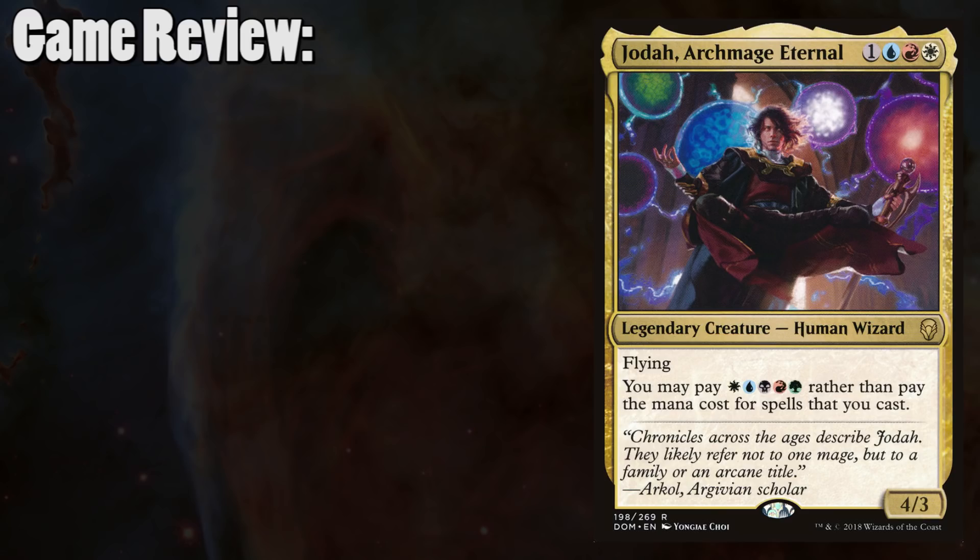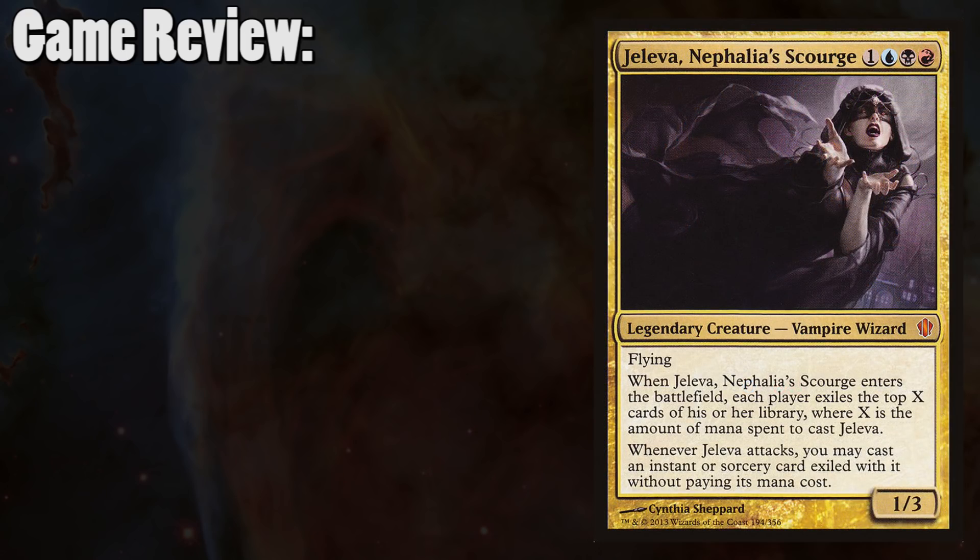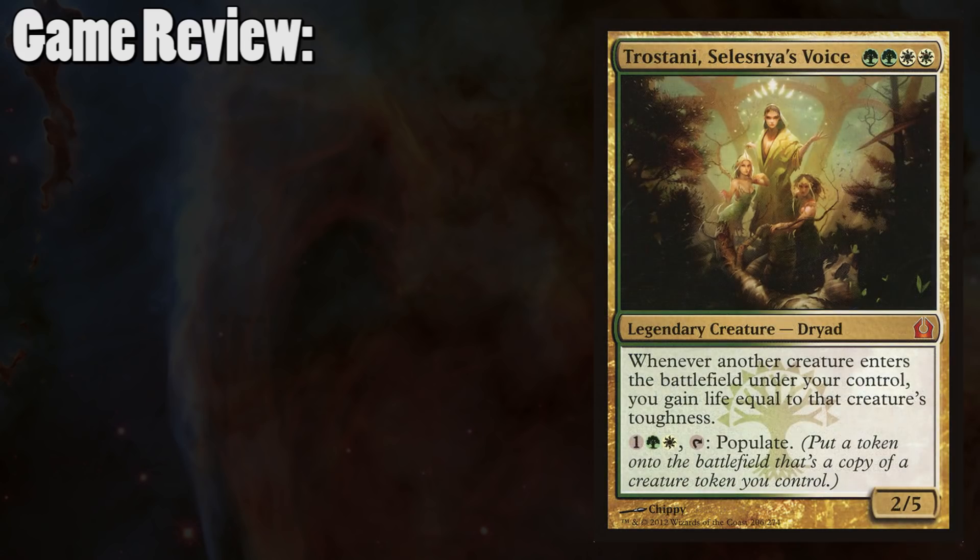Bree then got her turn as public enemy number one when she had a million Blightsteel Colossuses out and everyone was trying to find ways to deal with it. On Trevor's turn where he cast the Gruul Ragebeast, instead of fighting the Darksteel Colossus, it probably would have been better to have it fight Jaleba. Bree's Jaleba with Stolen Identity pretty much went unanswered for the entirety of the game until she died. Also, players using Trostani should be cautious about just taking hits knowing you can gain life back — it can lure you into a false sense of security.